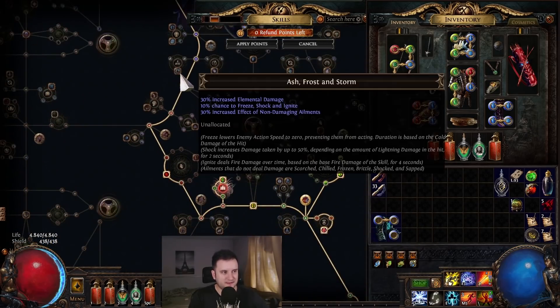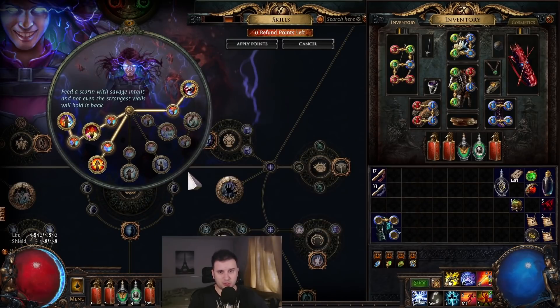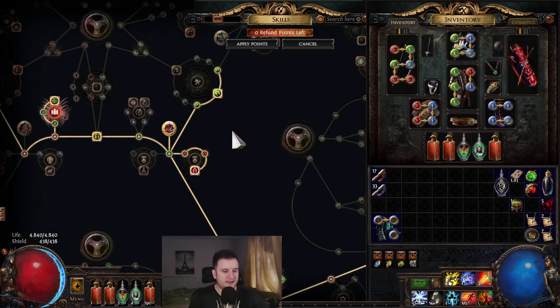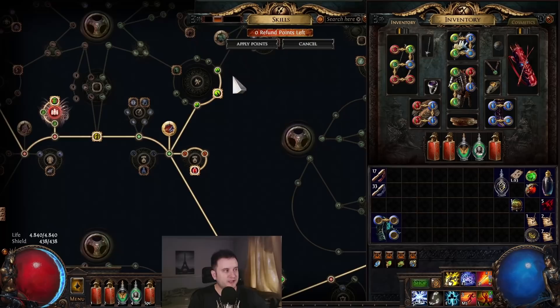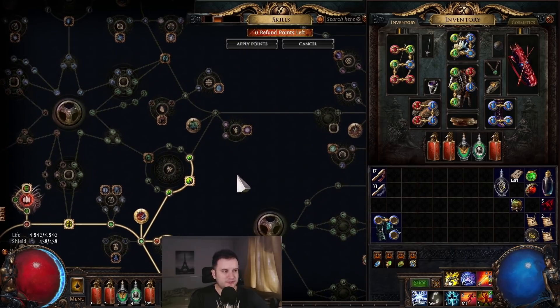I opted not to take Ashforth's Storm because I went for Bastion of Elements, so I don't need the shock effect. You can also see Mage Bane and Reflexes — I just started speccing into those. Currently I'm at 46% chance to suppress, which is obviously not enough. Our next upgrade will be upgrading our rares to get to 100%, but these are a good step in the right direction.